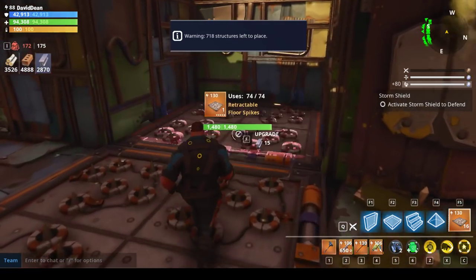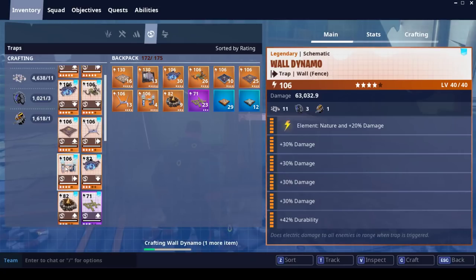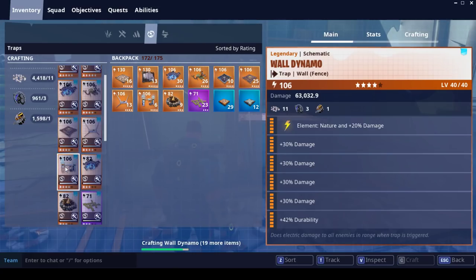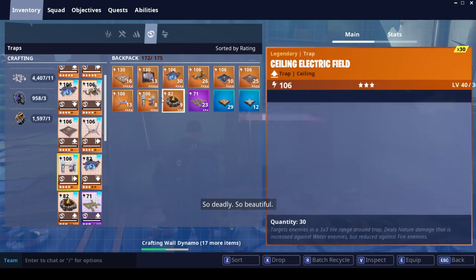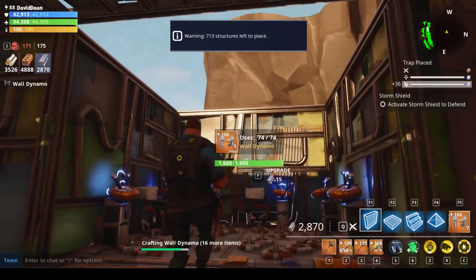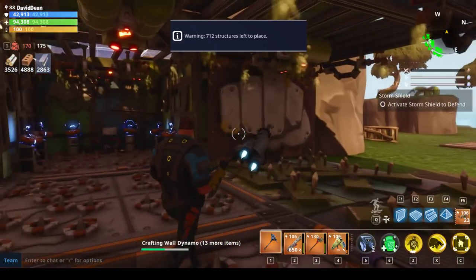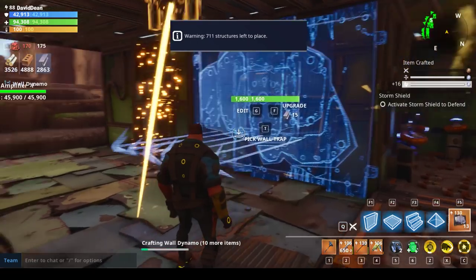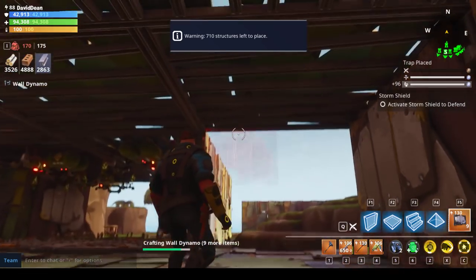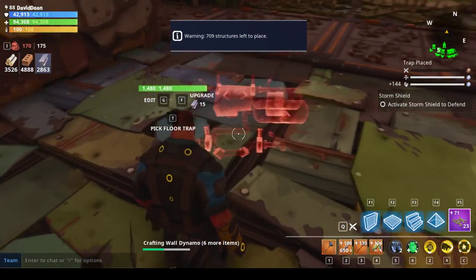While getting eaten up by the gas traps, we will start with wooden floor spikes and then once again the retractable. This is the one area I will have a timeout room. We need to make a lot more dynamos. Fortunately we've got over 4,000 nuts and bolts. I know a lot of people were upset when they changed the dynamos from mineral to gears or mechanical parts — I'm actually really happy about that, because I was using up mineral powder like crazy.